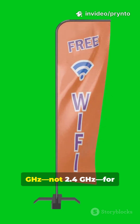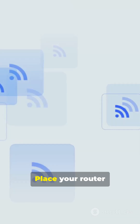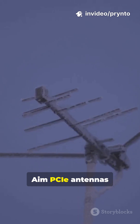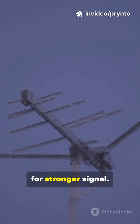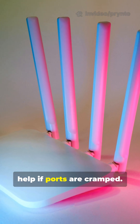Keep your PC on 5 GHz, not 2.4 GHz, for less interference. Place your router closer or add a mesh node to reduce lag. Aim PCIe antennas toward your router for stronger signal. A USB adapter with an external antenna can help if ports are cramped.